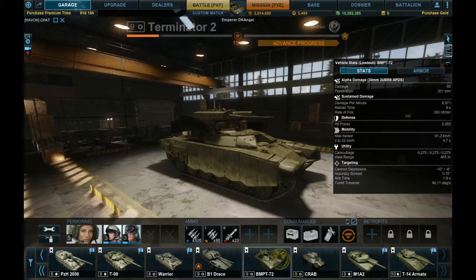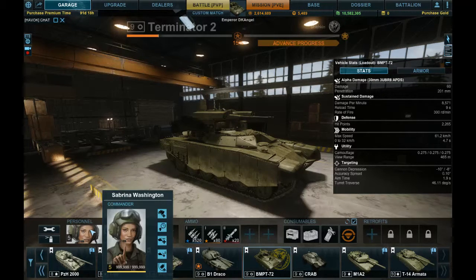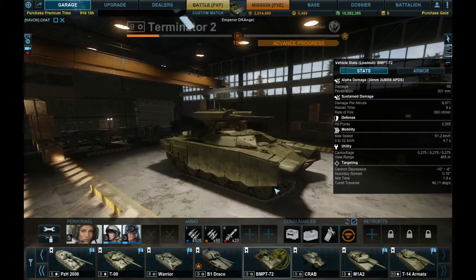It has hit points of 2,265, with a max speed of 61.2 kilometers an hour. Zero to 32 in 4.7 seconds. Camouflage 0.275 all the way around. View range is 465 meters. Gun depression of negative 10 degrees and negative 8 degrees. Accuracy spread is 0.10 degrees — there's better, mind you, I don't have any retrofits on it. Aim time is 1.9 seconds, which is very good. Turret traverse is 46.11 degrees a second.